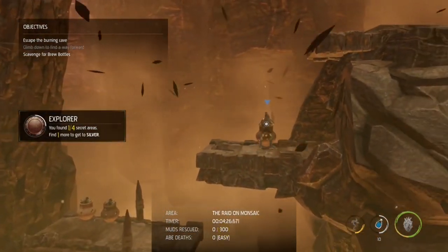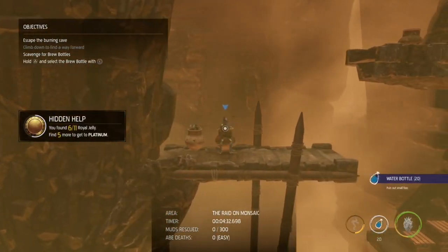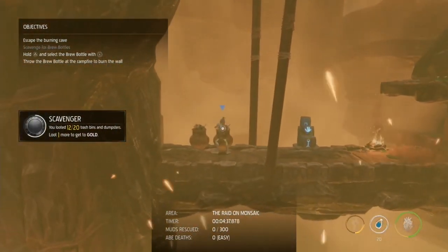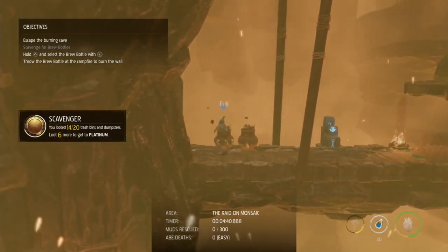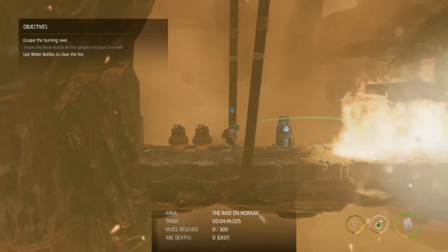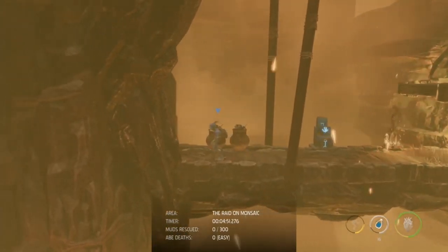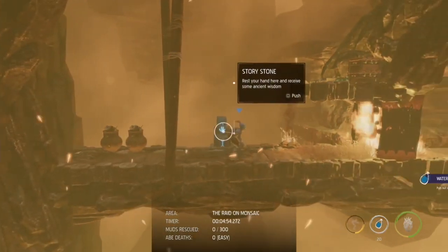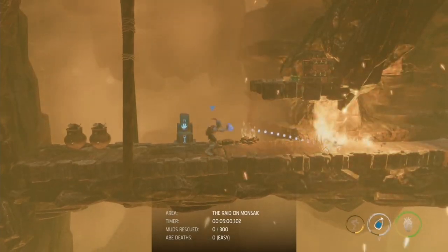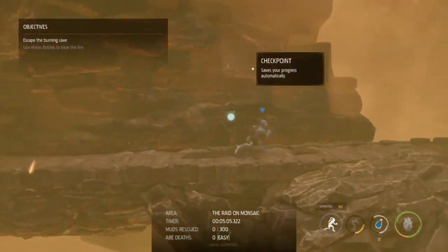A few more trash bins here - one here and two down below. You should get some Brew now. Those crates just below - Brew is sort of like a flammable liquid. You lob it at fire to clear it. You can also kill sligs if you lob Brew on them and they walk into one of those fires in the background - it covers their body and sets them on fire.